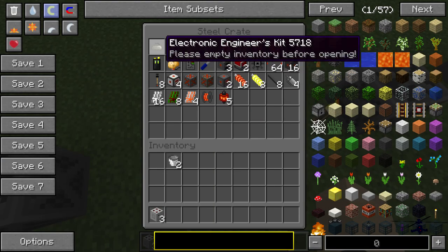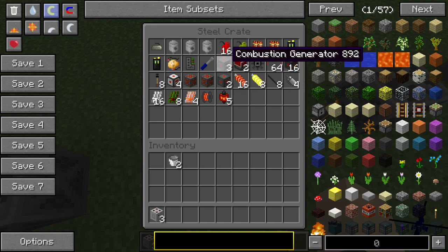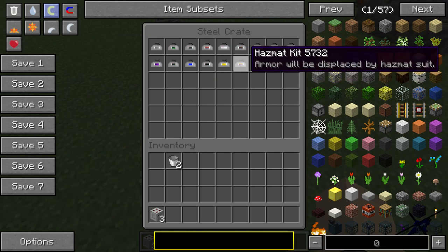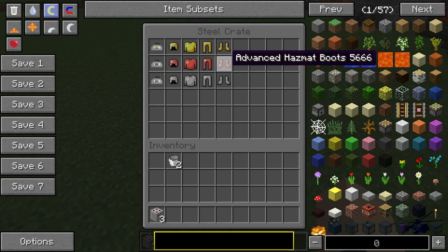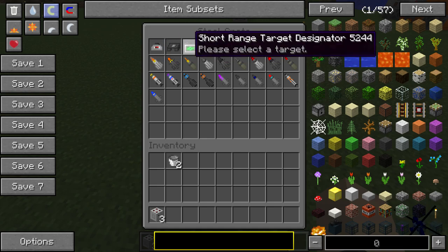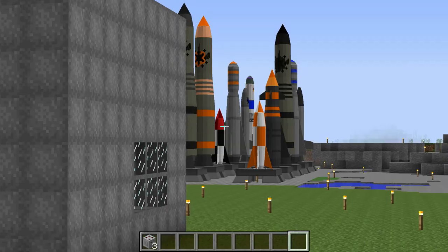This is the electronic engineers kit - you got all these radio engine pistons. Got your combustion and diesel generator. We got all of our kits in here from the mod - every single one. Here's the hazmat kit, we got regular, advanced, and high performance. Here's the missile kit with all the missiles that come in it, which I showcased in the other video, but they're over there just in case we forgot.